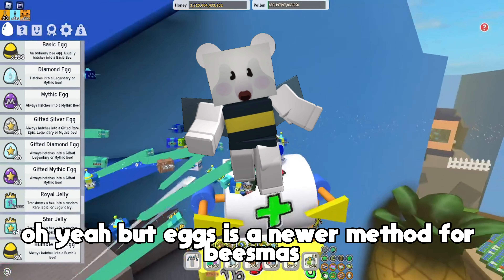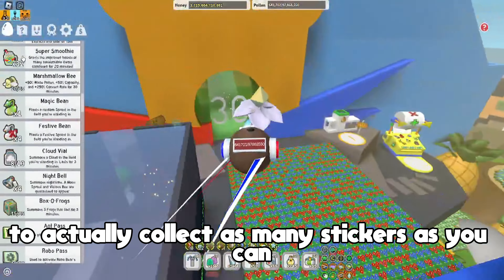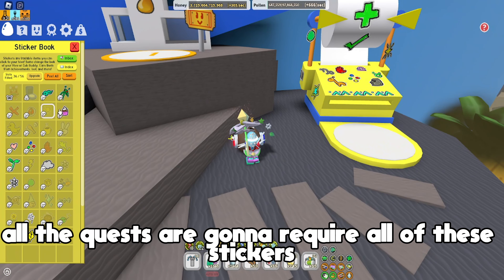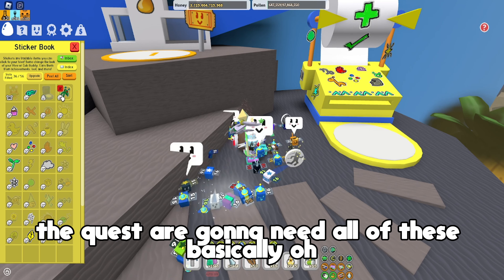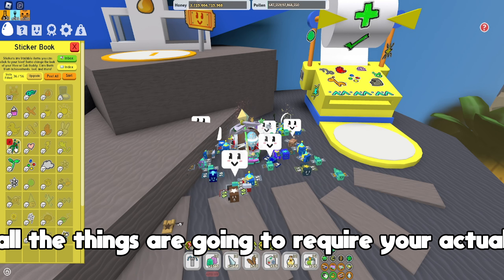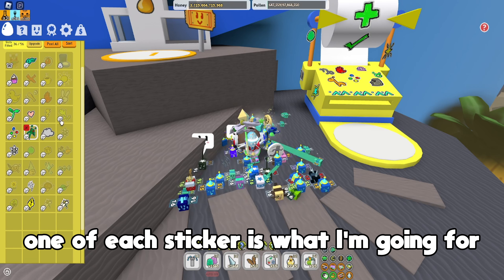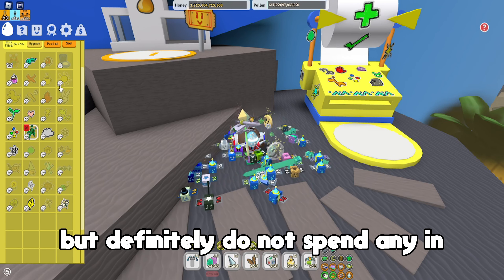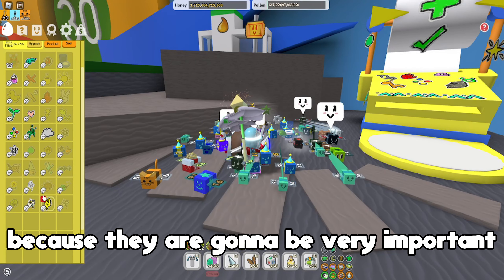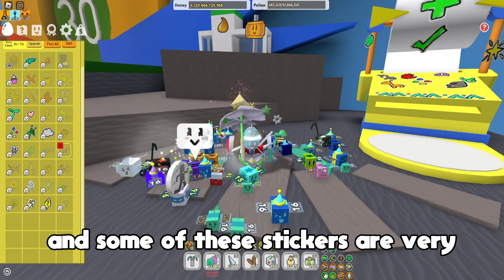The eggs are a newer method for Beastmas, so you definitely want to collect your eggs. It's incredibly important to collect as many stickers as you can, because based on leaks, all the quests are going to require stickers. Save up as many stickers as you can - one of each sticker is what I'm going for. Definitely do not spend any, especially in the sticker stack, unless you have dupes, because they are going to be very important for the quest where you have to hand in stickers, and some of these stickers are very difficult to get.